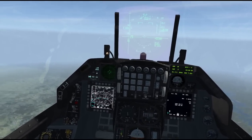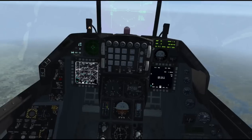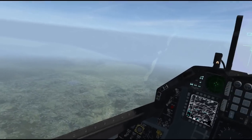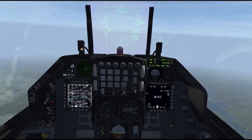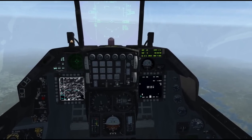These bombs all have a completely new way of being dropped in BMS — much more realistic. What we've got here are AGM-154 JSAWs, Joint Standoff Weapons. These are glide bombs capable of maneuvering to hit a target from a very long distance. On the right-hand side here you can see a whole new SMS page for the AGM-154s.